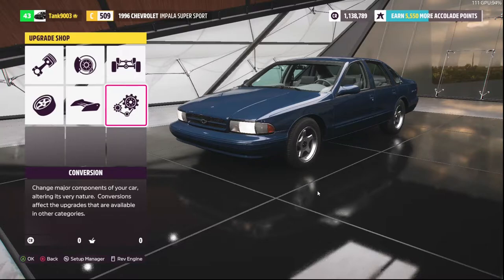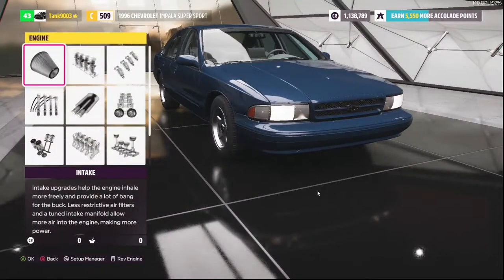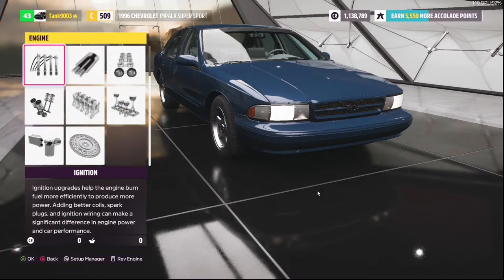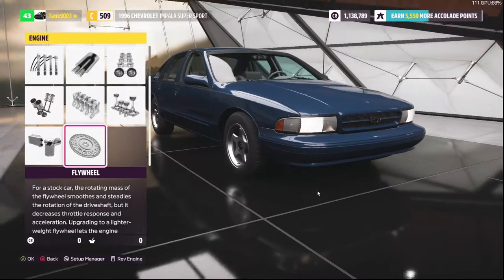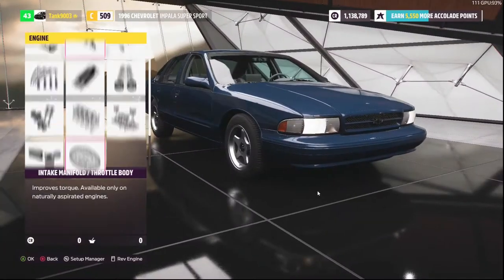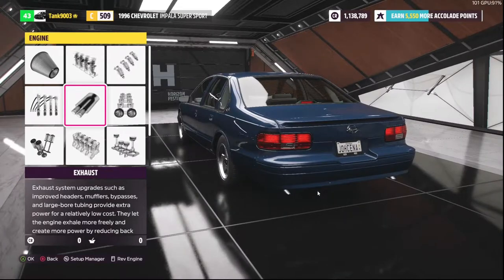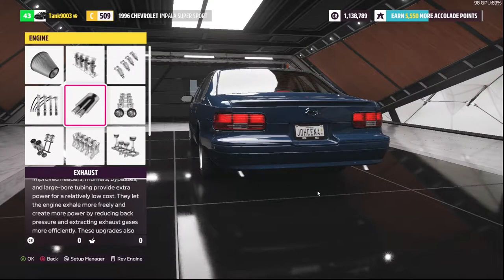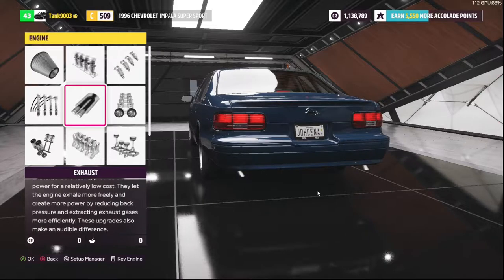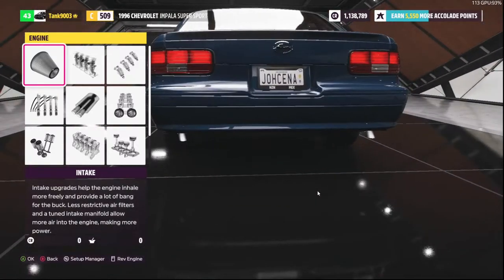The way this game works is pretty similar to Forza Horizon 4, but they added some new features. In the engines tab they've reorganized where the intake location is and changed where the flywheel location is. One nice addition - pioneered by EA in Need for Speed Heat - is you can rev the engine. This is what it sounds like without any mods.